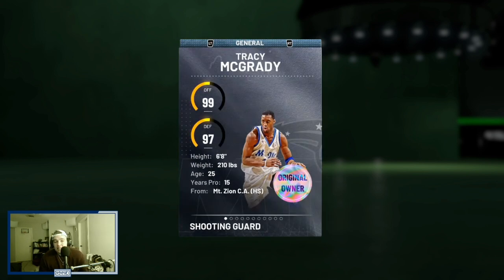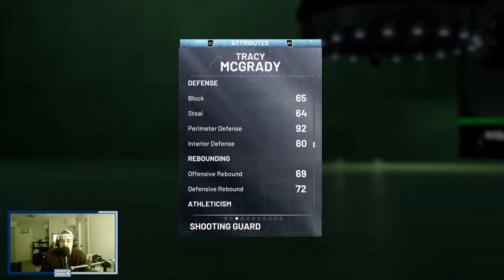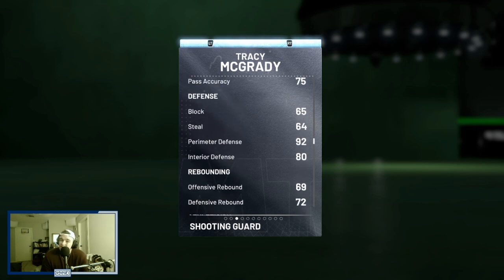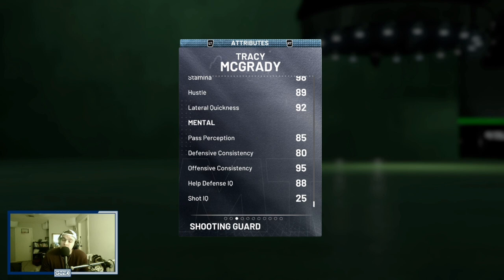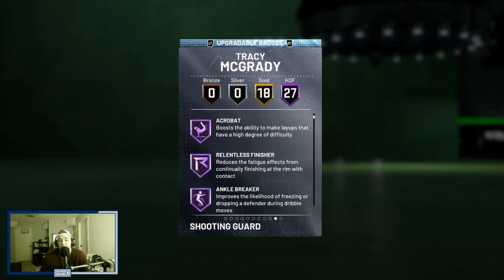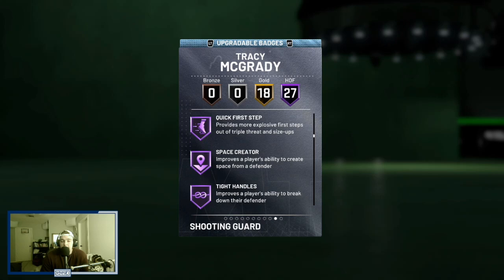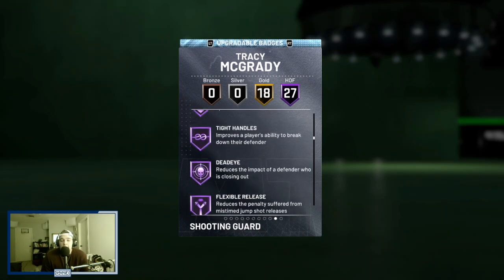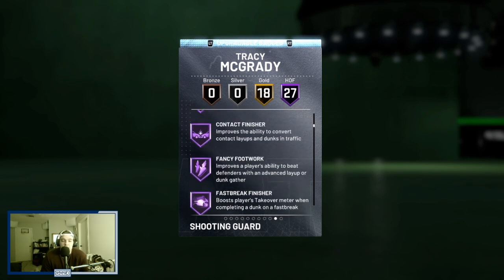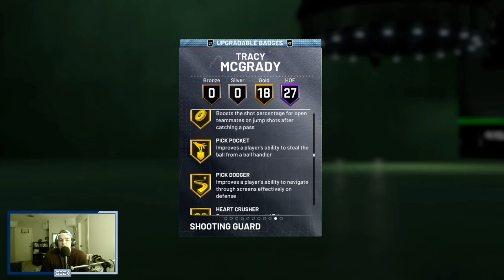T-Mac is 6'8", 99 offense, 97 defense, 210 pounds — 89 driving layup, 93 driving dunk, 87 ball handle, 92 perimeter defense, very low steal but that's not super important compared to the perimeter defense. He's got 94 speed and acceleration, 92 lateral quickness, so he should still move his feet very well. On badges, he comes with Hall of Fame catch and shoot, ankle breaker, clamps, pogo stick, contact finisher, showtime, slithery finisher, downhill, handles for days, quick first step, tight handles, dead eye, flexible release, range extender, steady shooter, tireless shooter, and volume shooter — 27 Hall of Fame badges total.